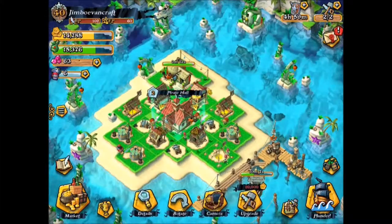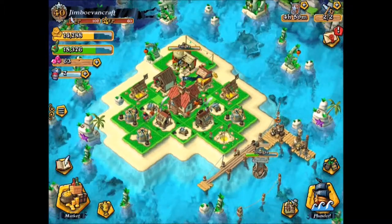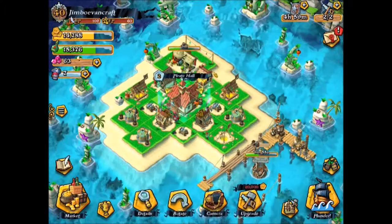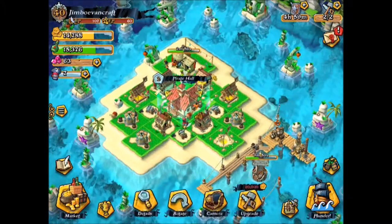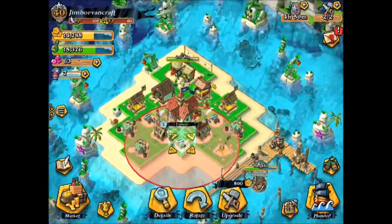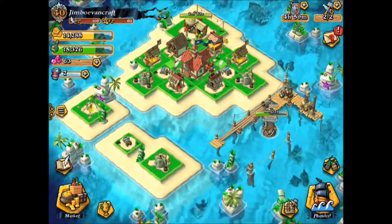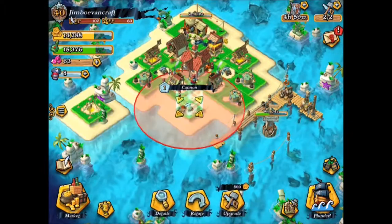So first of all guys, I finally got my pirate hall to pretty much level 2, which is really good. We have a little bit of new resources to show you. Before I get into that, I also made — about 10 to 20 hours ago — a pirate hall 1 base design, if you want to check it out. It's pretty much everything right here except for this stuff, because this is pirate hall level 2. It's been doing really well in raids, which I really like.